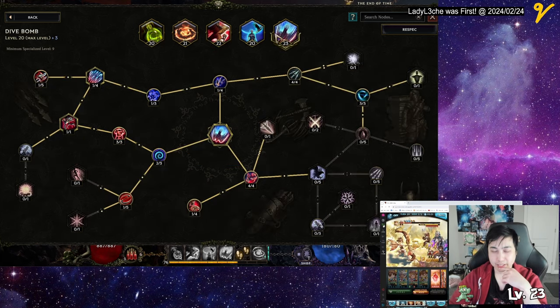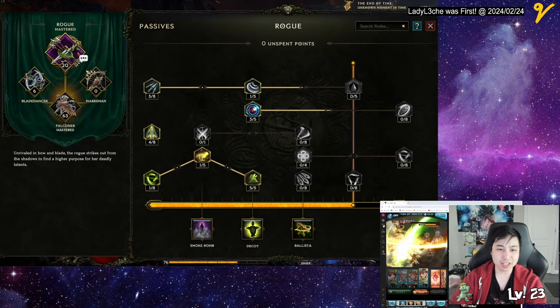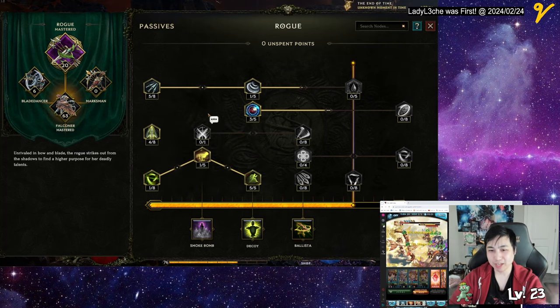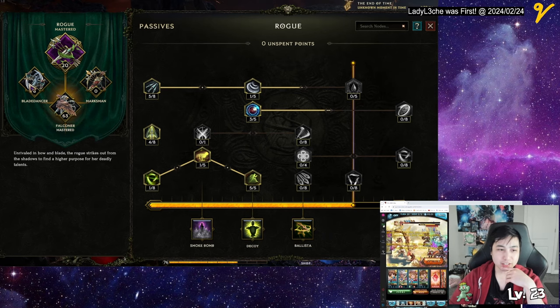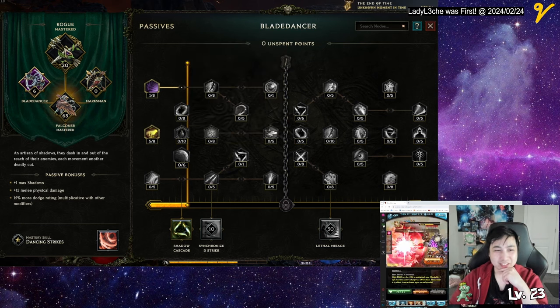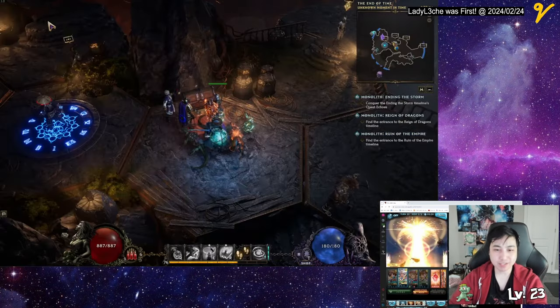That's the basic skill rundown — let me know if you have questions in the comments. Now I'll go over my passive tree. A lot of it is built on the Haste part — I have this node right here: gain Haste on hit and increase damage. I have Glancing Blow, a lot of Haste and Glancing Blow stuff, extra damage here and there, and I don't use any of these skills. I also got a little bit of Blade Master just for that movement speed, which gives extra damage.